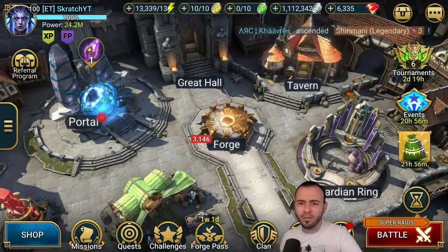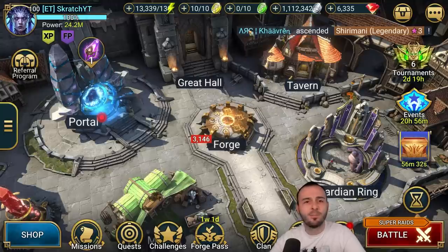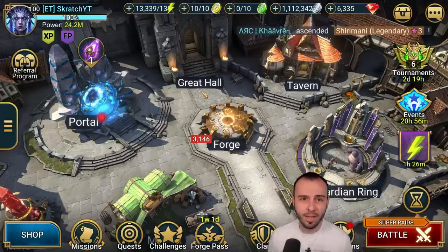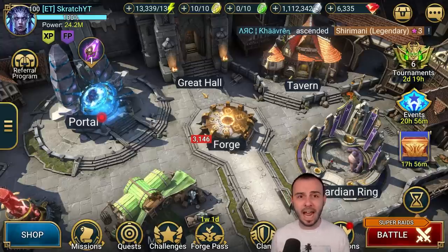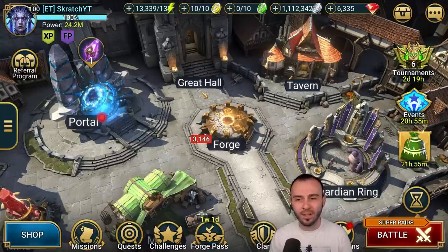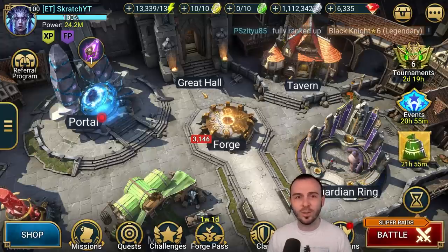I'm doing 20 fights every single day. At the very end game it's easy — you put a one-man defense, everybody farms you, you farm everybody the same way. This is pretty much how the end game is played. A lot of people think everyone spends crazy money at end game, but that's not the case anymore. There are whales who spend regardless, but you don't have to. Make sure you do your dailies, use your stuff wisely — that's how you keep resources, get more shards, get better champions. Let me know in the comments how you're playing the end game!